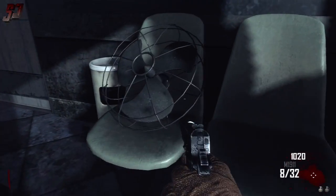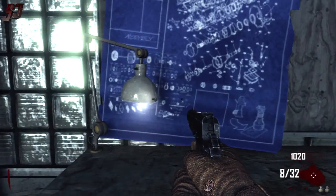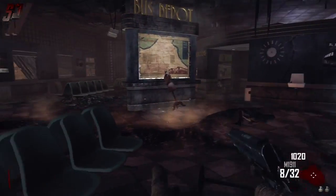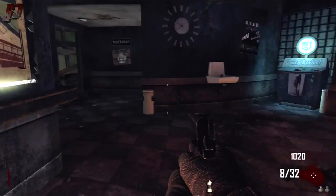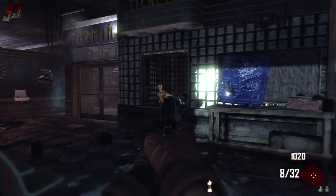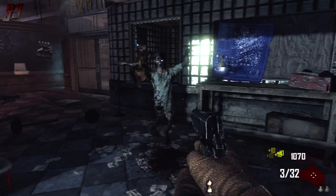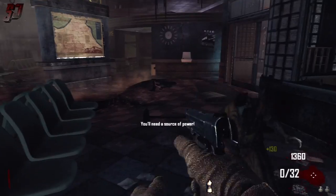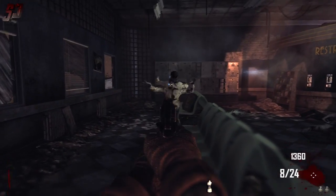Then you need the second item down here — the fan. You do the same thing with that. These items do not need to be added in any particular order. The third and final item is the mannequin just over there. Combine that onto the workbench and that will create the Turbine, which is the first piece of equipment you'll make to get this achievement.